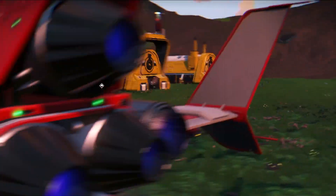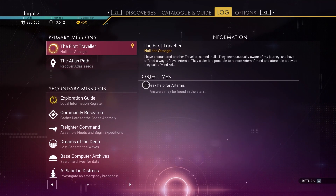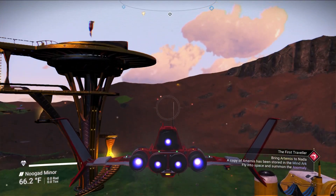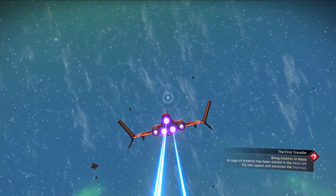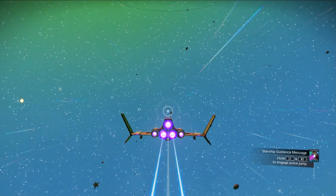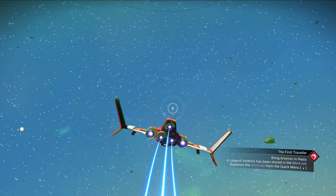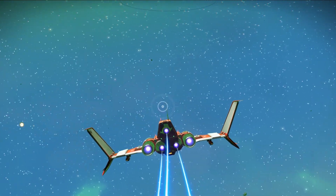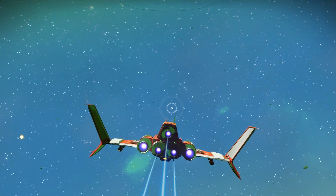Let's get in and take a look at our log. 'Seek help for Artemis, answers may be found in the stars.' So basically if we get into space here we might get a communication — I'm hoping that's the situation. 'Bring Artemis to Nada — a copy of Artemis has been stored in the mind arc.' So we gotta go see Nada. Alright, let's summon the anomaly.